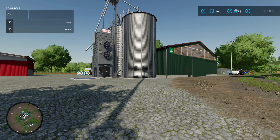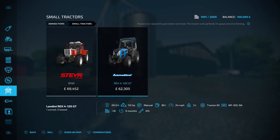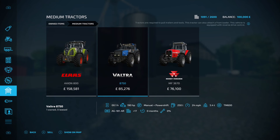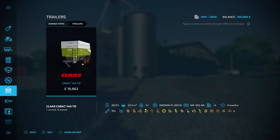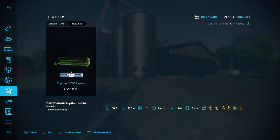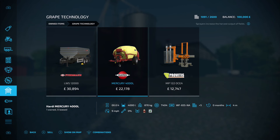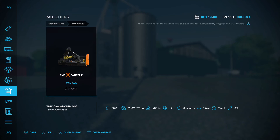From an equipment perspective, under small tractors we've got the Steyr 8150 and the Landini Rex 4-120 GT. Medium tractors: the Claas Axion 800 and the Valtra 8750. Under harvesters: the Deutz-Fahr Topliner 4090H. Under cars: the Lizard Pickup 2017. Trailer: the Claas Carat 140 TD. Under headers: the Topliner 4090 header, the grape technology header, the LWS 12000, the Mercury 4000 litre sprayer, and the MP122 Osea pruner.